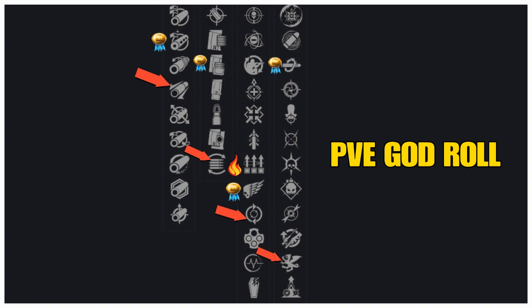For your PvE god roll, in line one the best is Chamber Compensator — adds plus 10 to stability, plus 10 to recoil, minus 5 to handling. You also have Extended Barrel — adds plus 10 to range, plus 10 to recoil, minus 10 to handling. In line two, Tactical Mag is again the best, but also Flared Magwell — adds plus 5 to stability, plus 15 to reload speed. In line three, Surplus is an option again but the best is Killing Wind, and another good one is Feeding Frenzy — each rapid kill progressively increases reload speed for a short time.